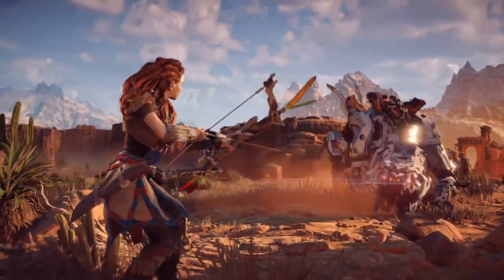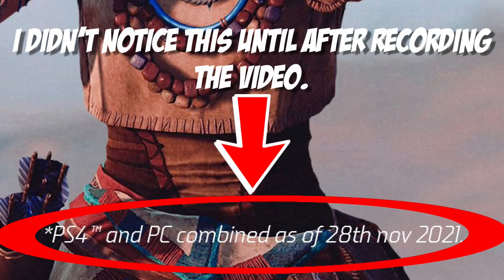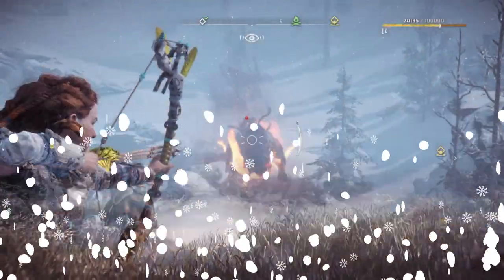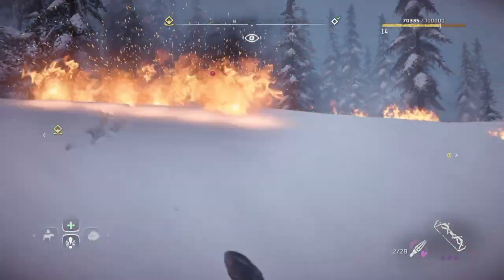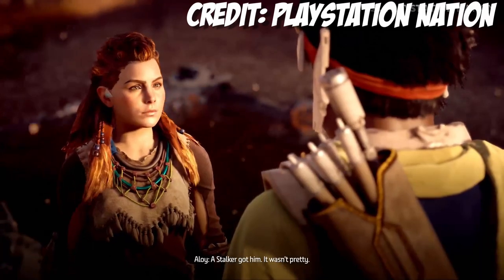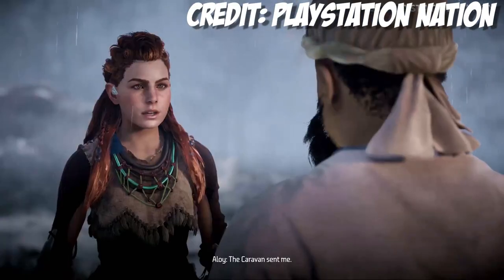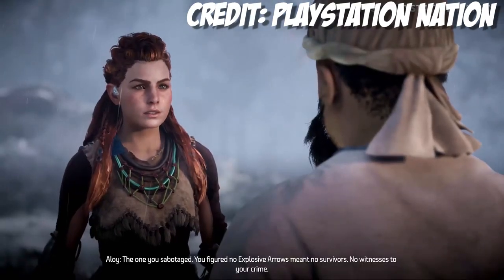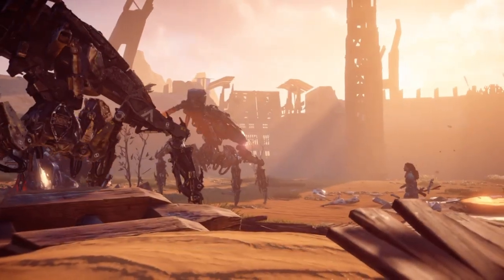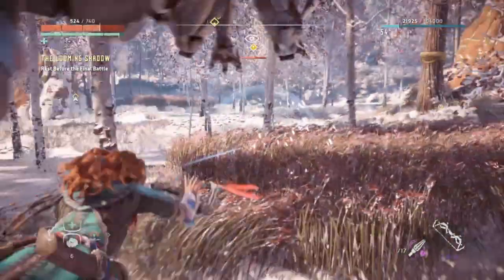Even though the original Horizon Zero Dawn was a massive success — selling over 20 million copies worldwide across PS4 and PC — it's almost universally agreed upon that Zero Dawn, despite how good it was, had some really apparent problems. Melee combat wasn't very useful, the amount of climbable surfaces was limited, rewards for side quests weren't satisfying, and a vast majority of the cutscenes played out like this: 'The caravan sent me.' 'Caravan? What caravan?' 'The one you sabotaged.'